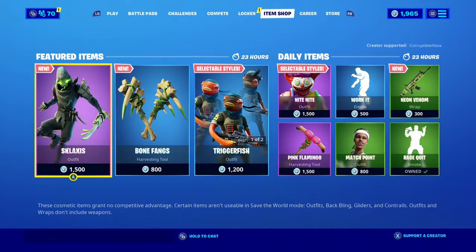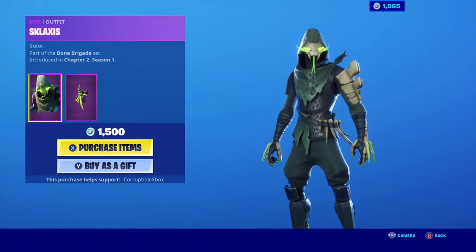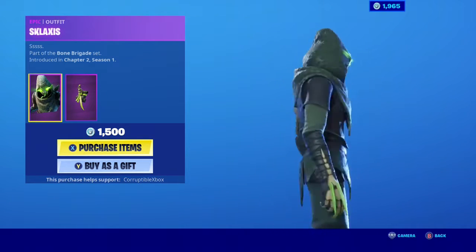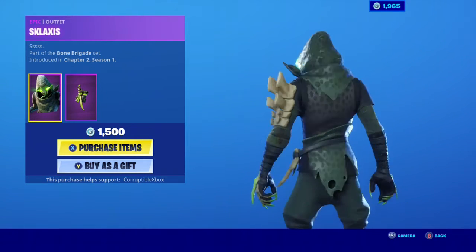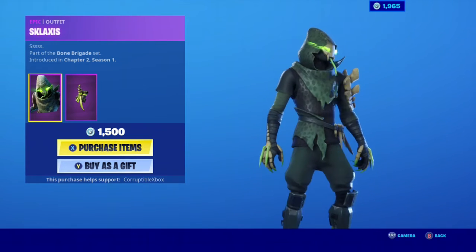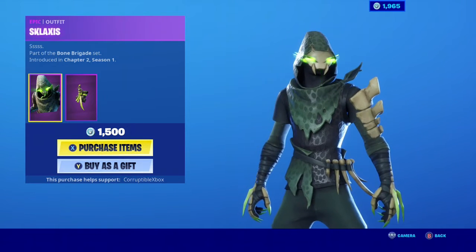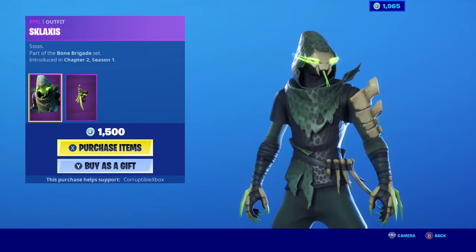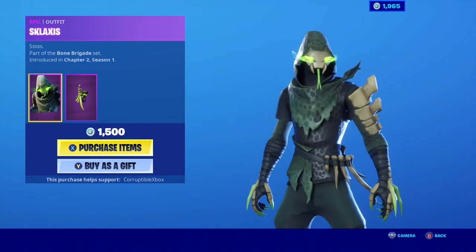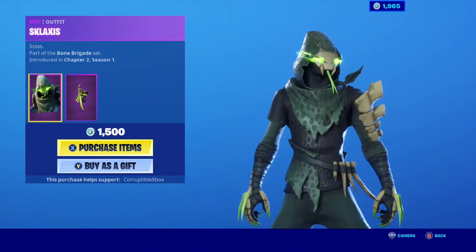Okay, I don't even know how to say this — Sclacus or something like that. It's some kind of snake, part of the Bone Brigade set. Really nice actually. We don't have a whole lot of lime green skins in the game. I like having those bones on his shoulder as well, and in his little belt loop he has those bones — kind of cool because he has some claw bone hands going on there too.